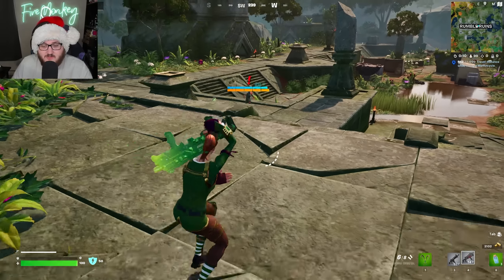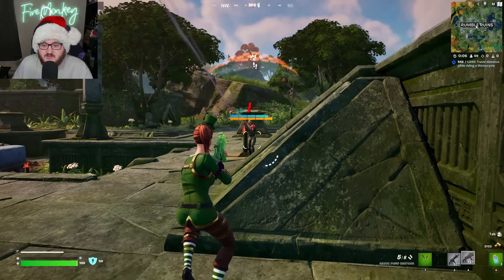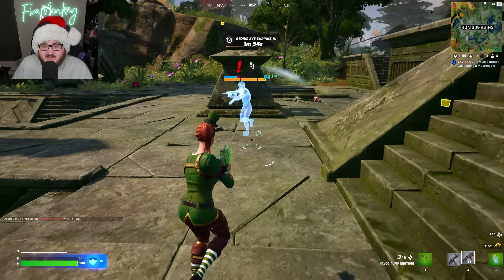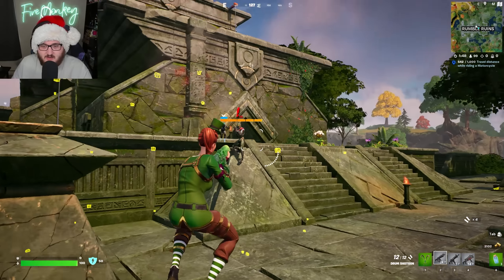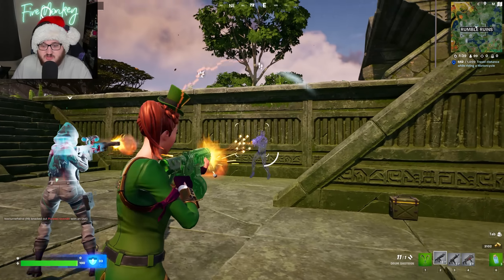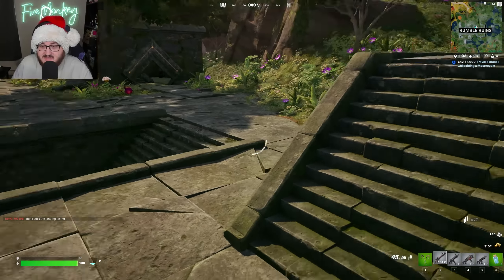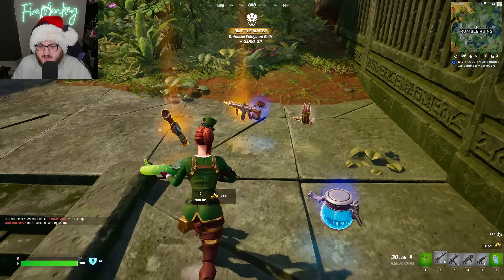We actually have the Relic boss, which spawns by Rumble Ruins and is always the Wild Guard Relic variant. Once eliminated, you get two mythic weapons: the MK Alpha Assault Rifle and the cloaking device that Relic uses. When the cloaking device is active, you're not going to be able to shoot — you have to come out of cloak mode first. You can't be invisible while holding a gun; once you swap to a new weapon, that ends your invisibility with an animation and then a 20-second cooldown.